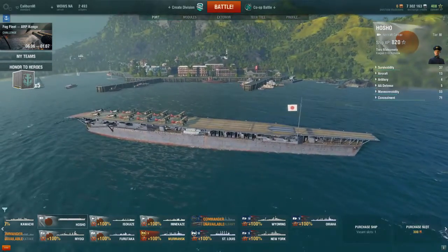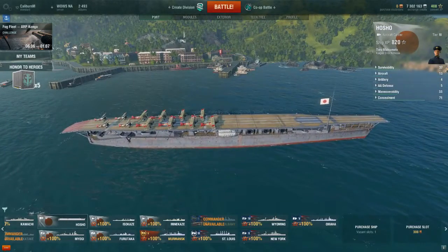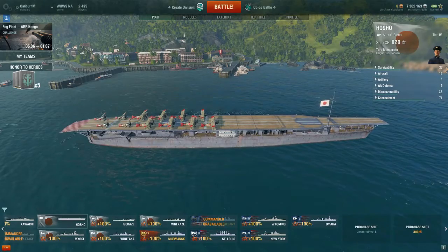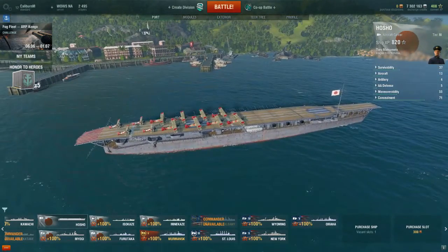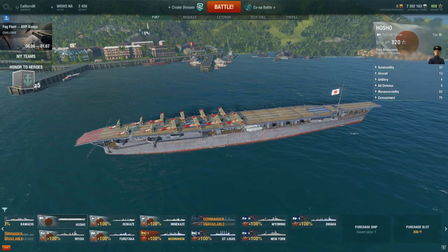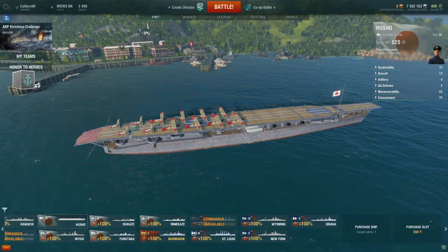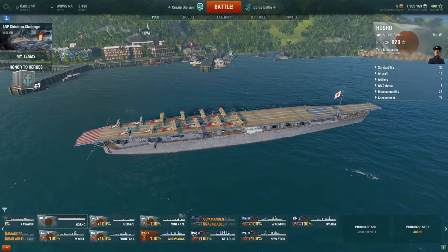I don't know too much about it, so this isn't a how-to-play — this is just having a look at the mechanics, and I'm not sure I've completely got them down yet. Basically this is faster and more manoeuvrable than the Tier 4 Langley, the American aircraft carrier, and its aircraft are a bit weaker, I think.